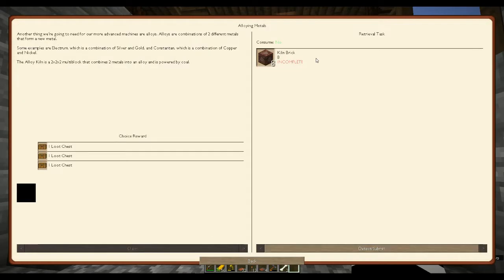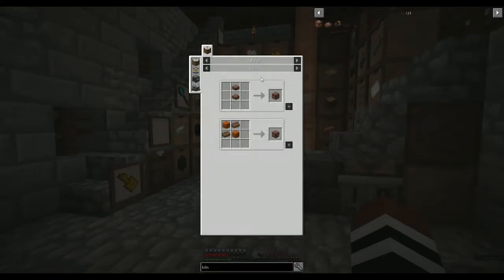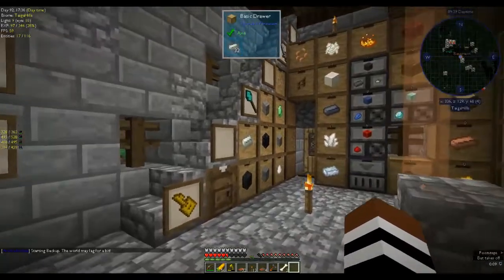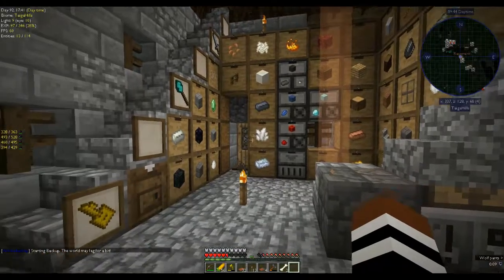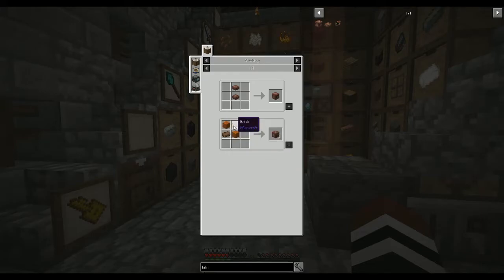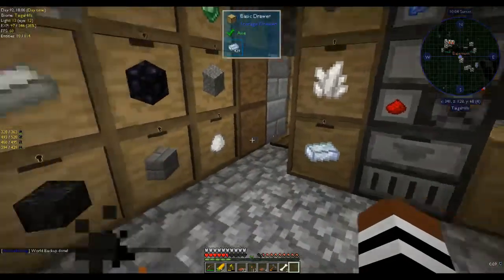Industrial pulverizing — alloying metals. Do we need that to make steel? Kiln bricks — an alloy kiln is a two by two by two and is powered by coal. How do you make kiln bricks? Kiln bricks are sandstone and bricks. We need eight. Where are the bricks? Did we take them all out? Yeah, and we turned them all into blast bricks.